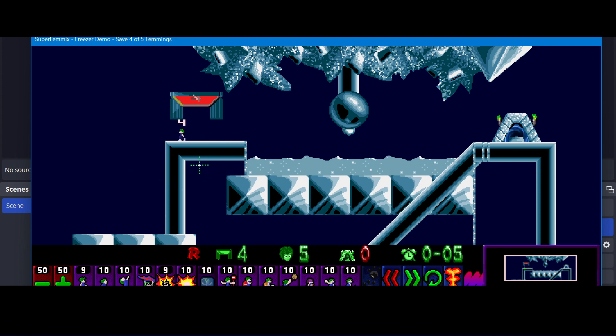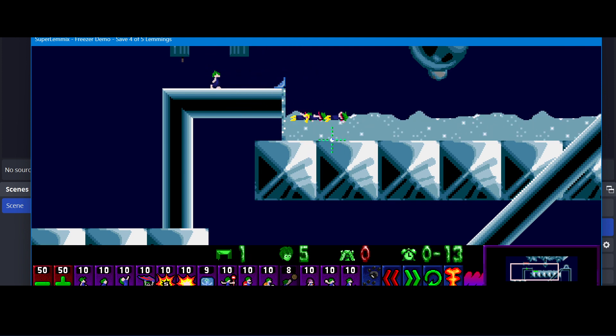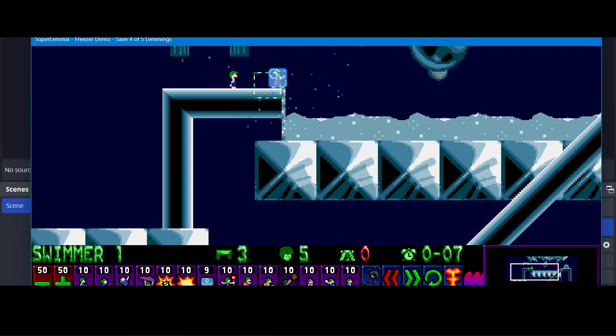I hope this video has been informative and helped to demonstrate what I think is going to turn out to be a really quite versatile and usable skill. The fact that it's tall enough that you can assign a grenade right next to it and it will rescue the lemming — I think is really quite good. You've got four frames of grace in which to assign a grenade, so even if you're playing in classic mode you've got quite a lot of time to perform that action.